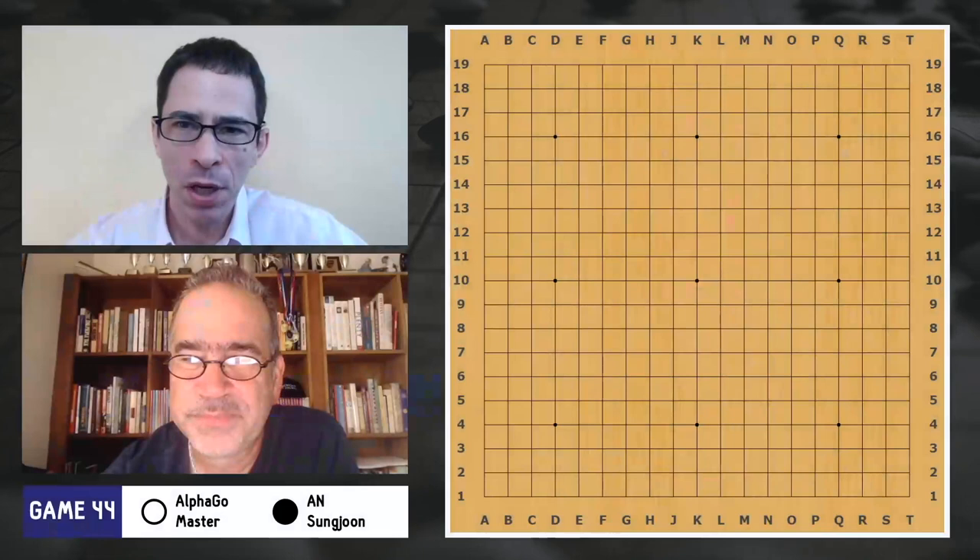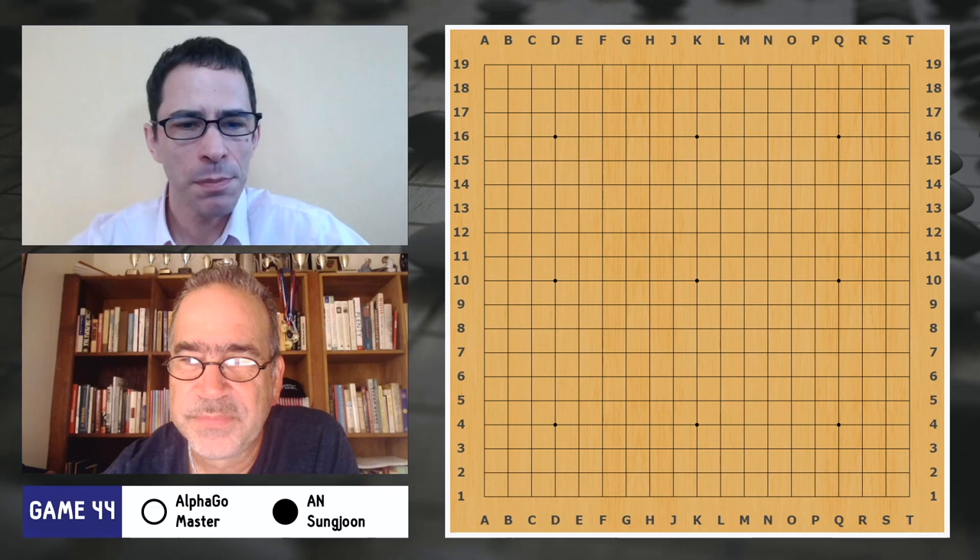In this game, previously we saw a game that sort of ended pretty precipitately. But in this game, it's going to be very gradual. So he's going to be in more control of the game, you might say. And I think it's partly because the human has black stones. It's also because he's playing the AlphaGo opening.